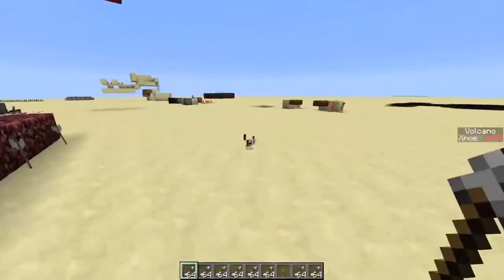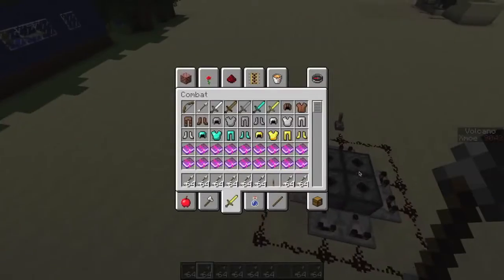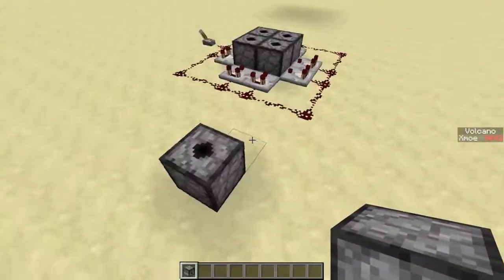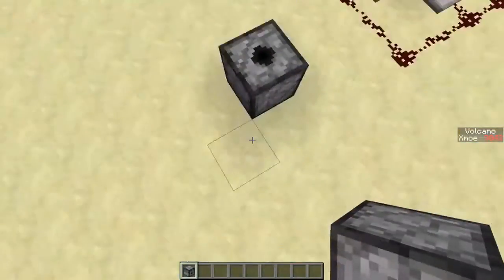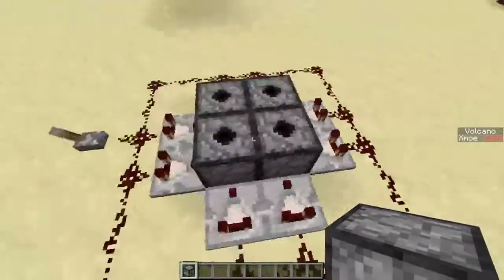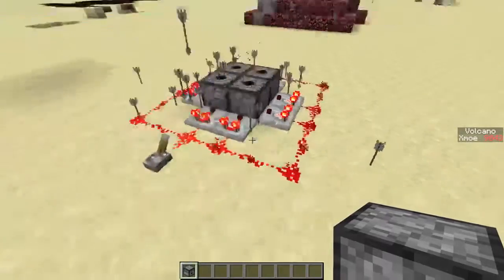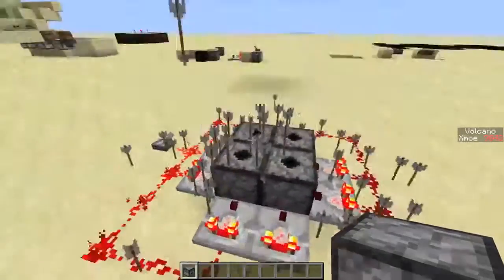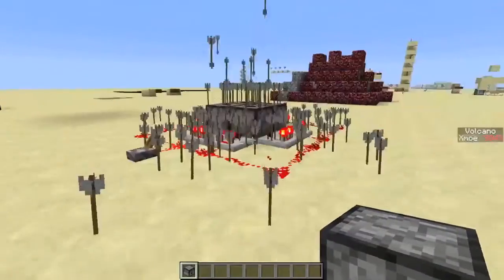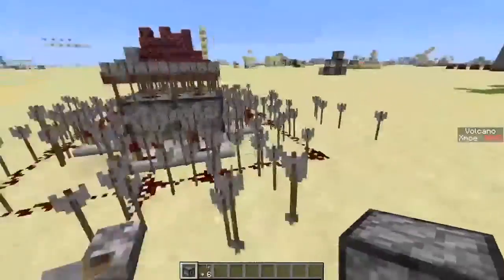Let me quickly show you how this works. With the new function in the snapshot, you can now place dispensers and hoppers facing upwards and downwards. So I have in the volcano this little setup over here, which is just dispensers for redstone and comparators. That's actually everything about it, and it's a pretty nice arrow display.